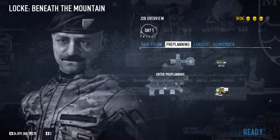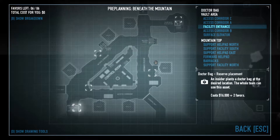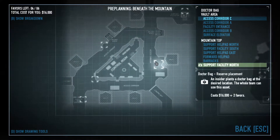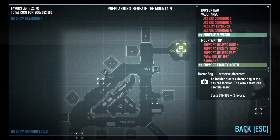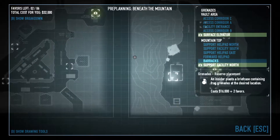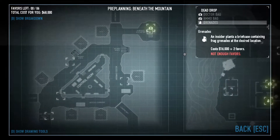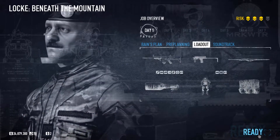This is the first time you're going to see pre-planning, where you get to look at a map of the location and choose where to drop things. Because we don't have doctor bags by default, we're going to put a doctor bag next to the surface elevator here. We'll pop down grenades as well - we won't need them at that point so we'll put them in here. This isn't the most complex pre-planning - it's pretty simple, just bags. I think we are ready.